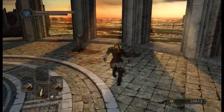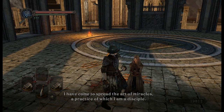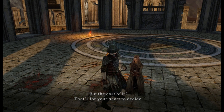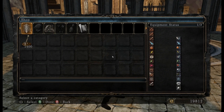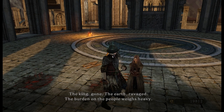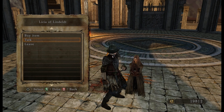First things first, this lady here. We can of course buy things from her - absolutely no point, one because we're not doing miracles, and two because we don't have enough money. I hate to skip the text, but if I want to actually get this done in any reasonable time, I'm going to have to start skipping through the optional text of these NPCs.